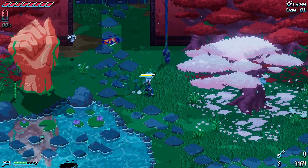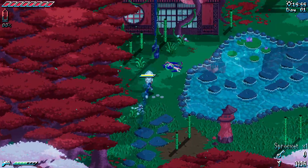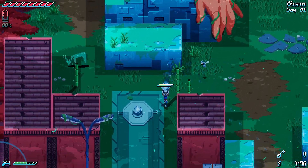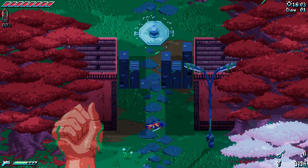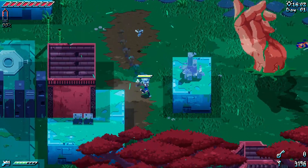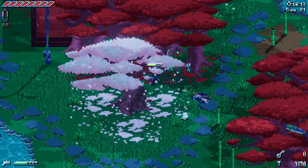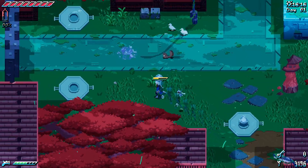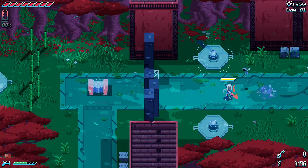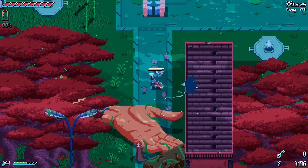That is the direction we need to go. I open something up, grab an item, run all the way back around, and toss them both in here — which lets us get this meteorite dust. One more and we can get that chipboard.